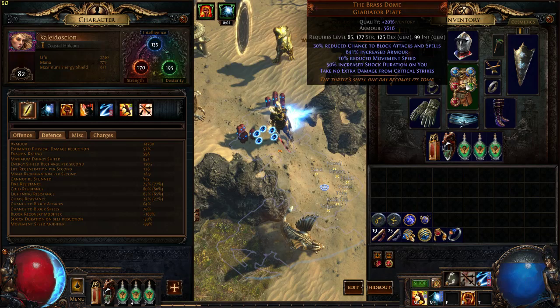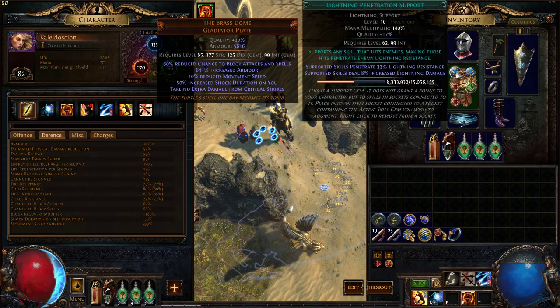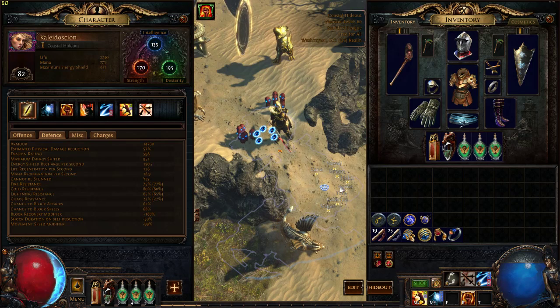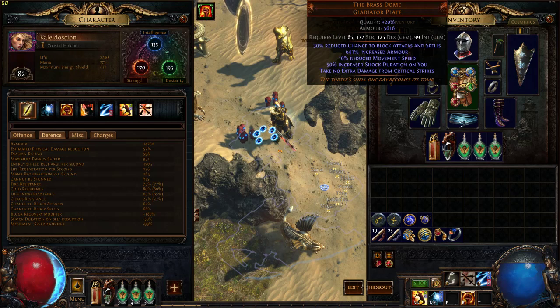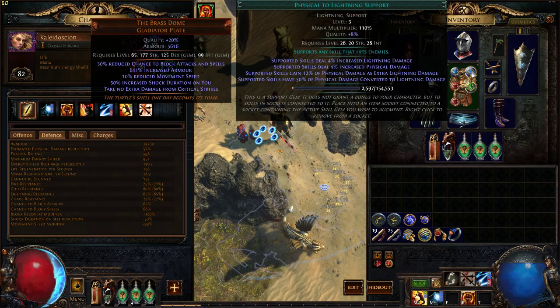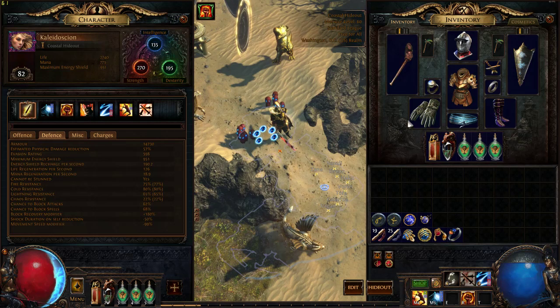The charge dash is hooked up with physical-to-lightning support, lightning penetration, and Ruthless support — which I should have abused in that fight. I completely forgot about it, so I probably would have one-shot him if I had used Ruthless. How it works with charged attacks is the third hit is going to be doing the damage, but there's no counter on screen for it, so I forgot entirely. I'm obviously not used to this build, because it's just a proof of concept. And last but not least, we've got melee physical damage support, which modifies our damage before it gets converted to lightning by the support gem and the charge dash itself.